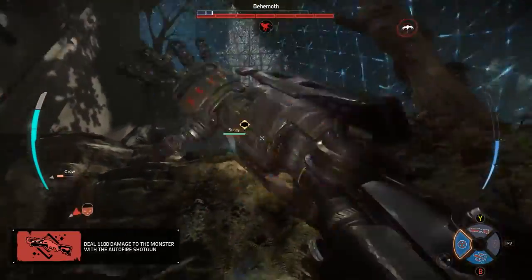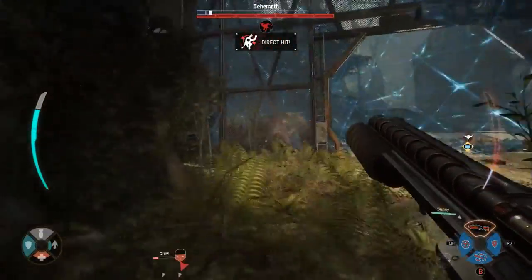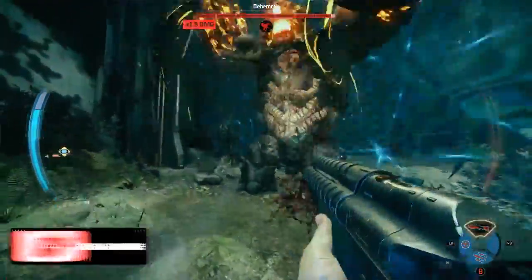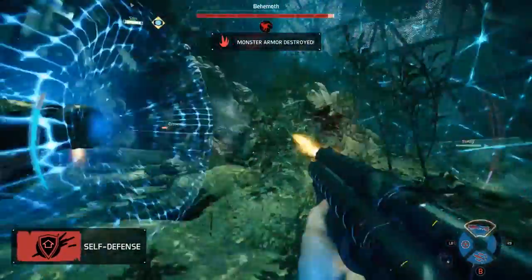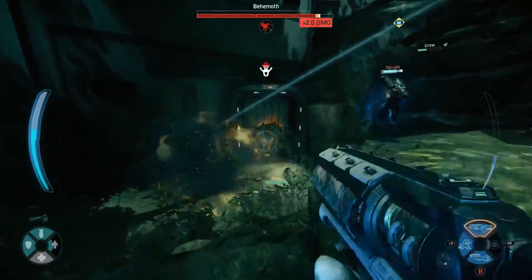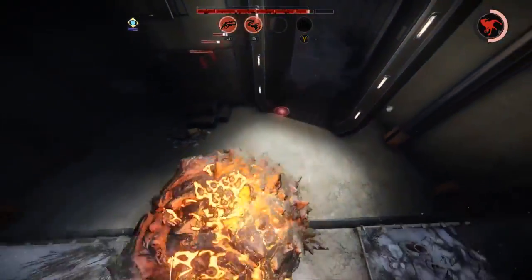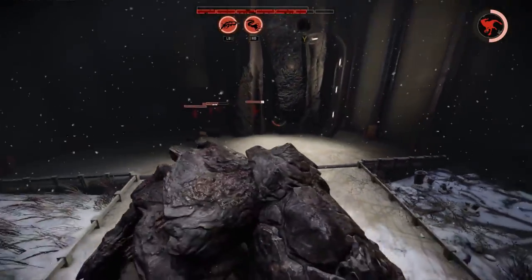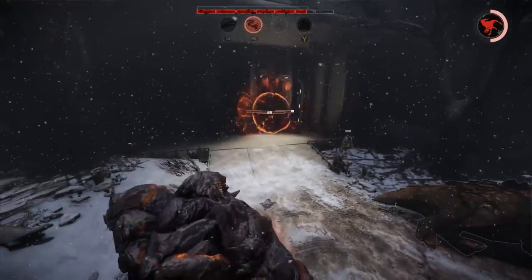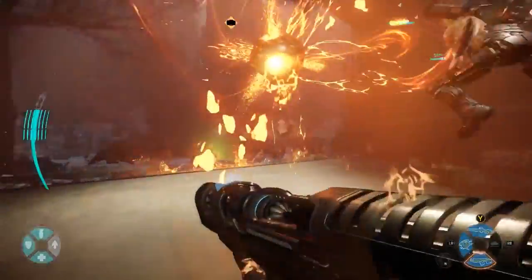Massive damage being dealt to the monster. This team is super different, right? They're taking all the conventions you've seen in each of these classes and just turning them on their head. Speaking of that, we have a shield drone from Sunny. The shield drone is deployed into the environment and will shield any hunter that is being targeted by the monster. And what you just saw there was Slim's leech gun. What's super cool about this medic is that the more he leeches his target, the faster his healing burst charges up.